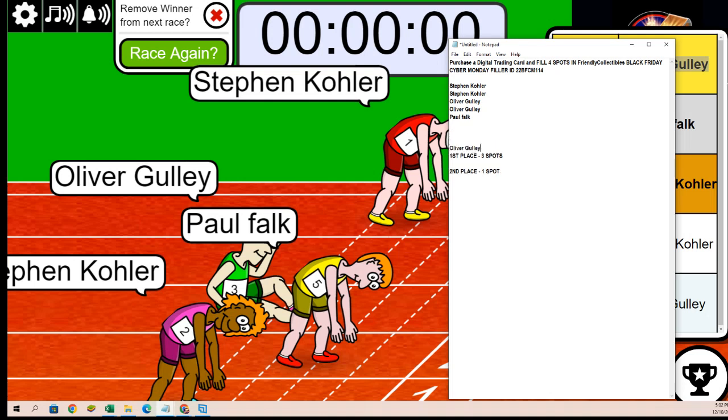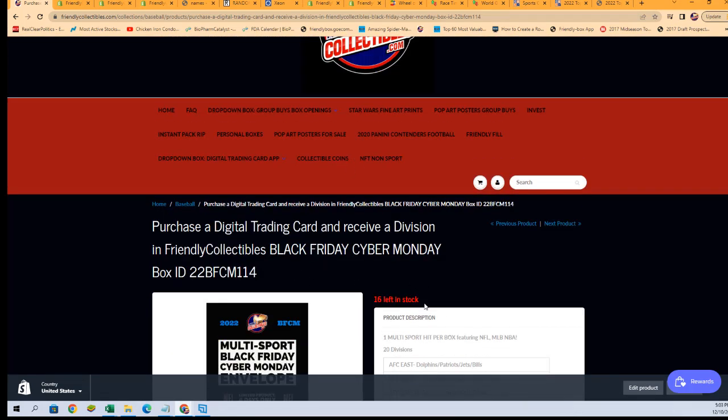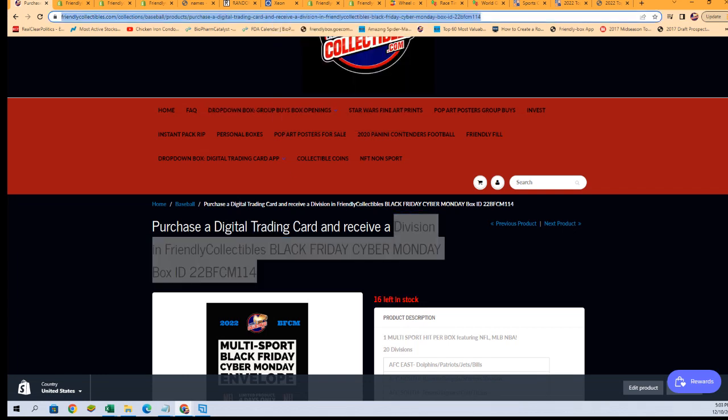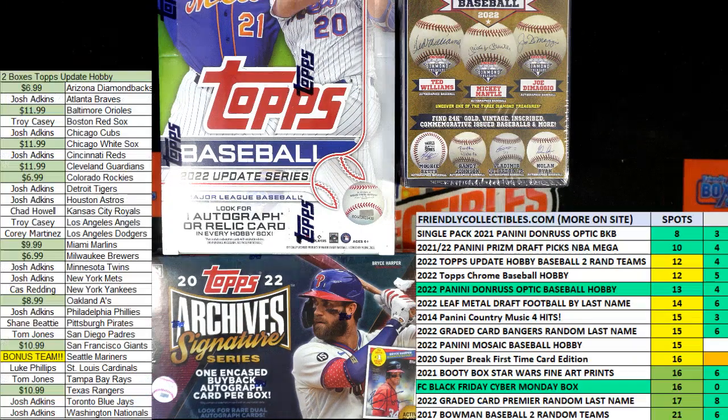Big congrats to Oliver and Paul. Three spots for Oliver and one for Paul, and we're just getting closer. You'll see this box break will now be down to 12 left because I'm gonna make another race-type filler — it's just gonna get really close to breaking. Here's the link to the rip; you can get a spot the old-fashioned way. For $11.99 you get a division, and we're gonna hit something big. Hop aboard and let's find some treasure.